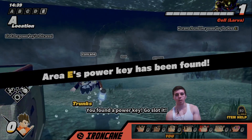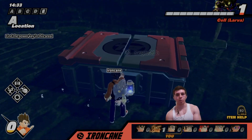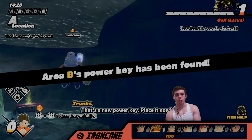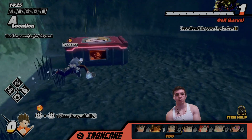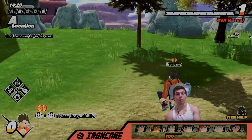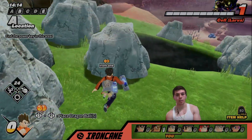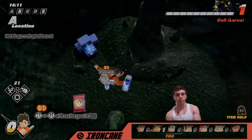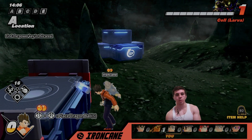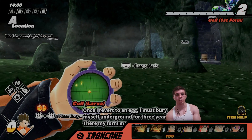I got a Power Key Radar which is good, and I can get a higher level radar — that would be pretty clutch. Power Charger is kicking in right now, so I don't have to worry about collecting cubes. I actually recommend Power Charger if you're new to the game and don't know where materials are — that way you can get your level one without worry. Got Senzu Beans, might as well take that. Level two radar is good, so I'll be able to find the keys a lot easier.